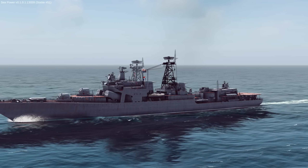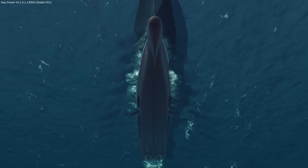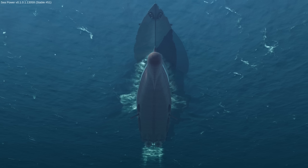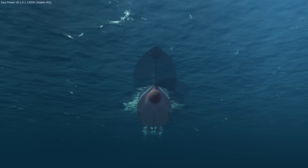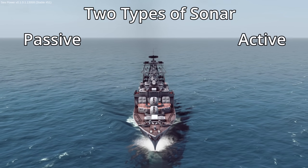The way that SeaPower models sonar is much more in-depth than the simple example, but it doesn't go to the extreme of modeling things like multipathing. It strikes a good balance between simulating it without bringing your entire computer to its knees with endless calculations. So let's start diving into how SeaPower models it. In SeaPower, sonar is a tool we use to find enemy ships or submarines, and there are two types: passive and active.